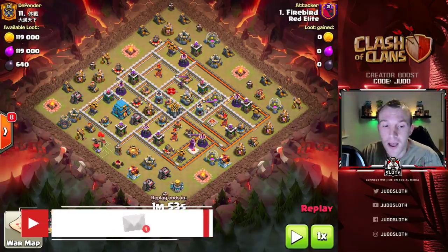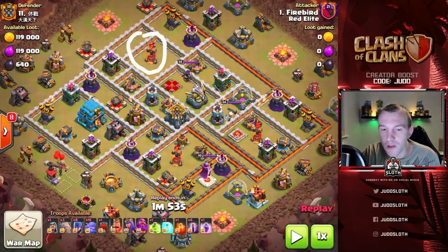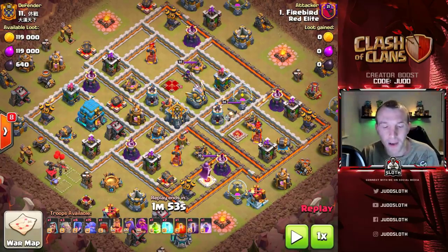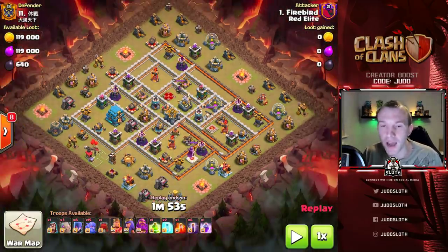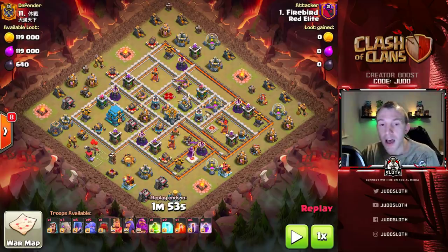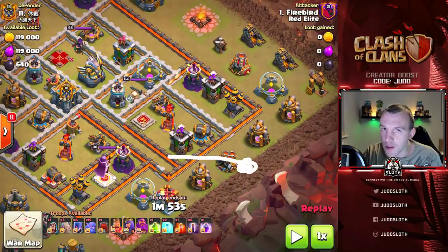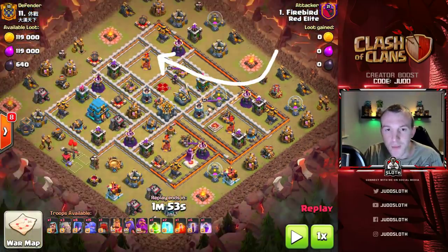Let's move into the next attack, where again we have a single target inferno at the top, a single target inferno down to the bottom, but the multi to the right and the town hall to the left. Firebird - massive shout out - getting the six pack here. We don't see a lot of bow witch style attacks anymore in the game, so that's why I wanted to feature this. Firebird decides to come into the town hall - he could have came in from this angle into that multi inferno first, then continued through with the wall wrecker at this angle and used the bats over the top.